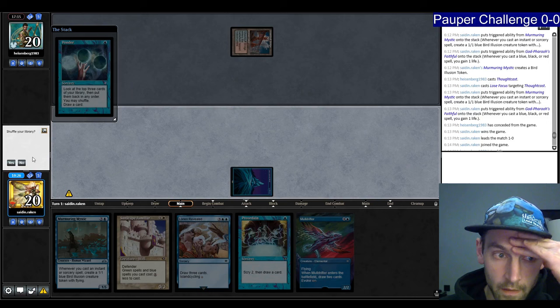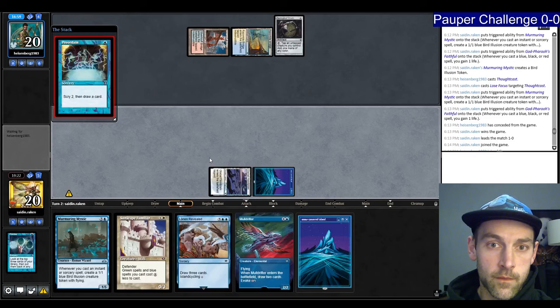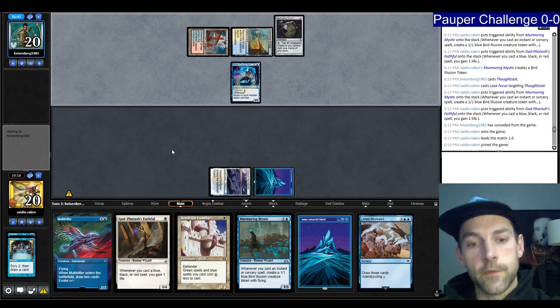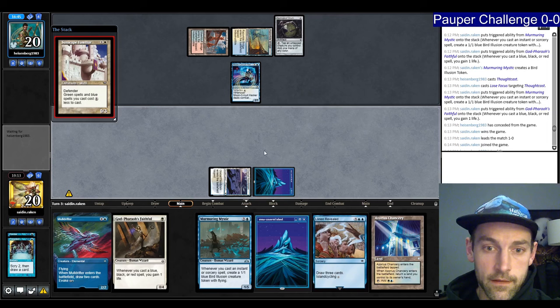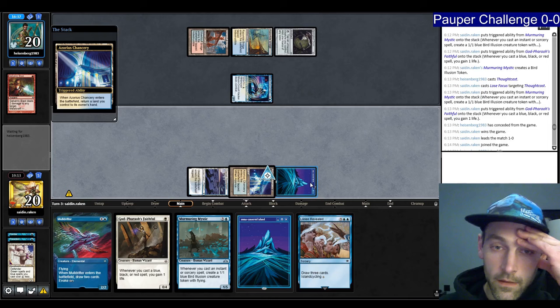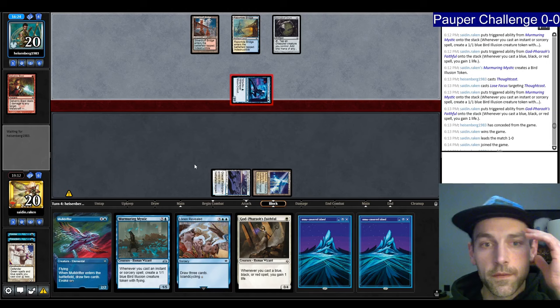Play Springleaf Drum, play the land, Preordain. Faithful is decent — probably want to go Familiar into Lorien Revealed. They play a Moon Circuit Hacker. Let's put the Familiar into play, play the Chancery picking up the land. If they have a removal spell, the Familiar would be dead here — I'd rather have the Faithful in play. Next turn I can play the Murmuring Mystic. They don't hold up Metallic Rebuke — gets in for two. The Rebuke is online. They're going to ninja.